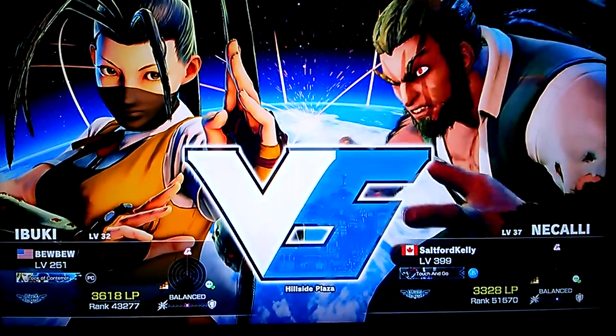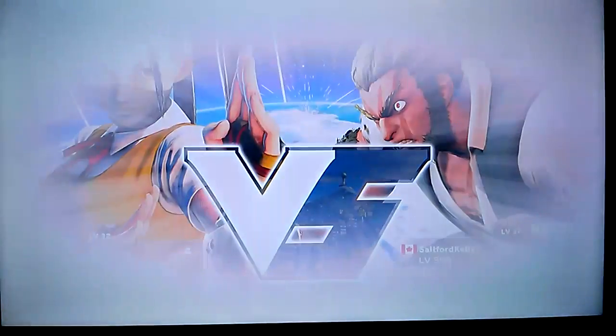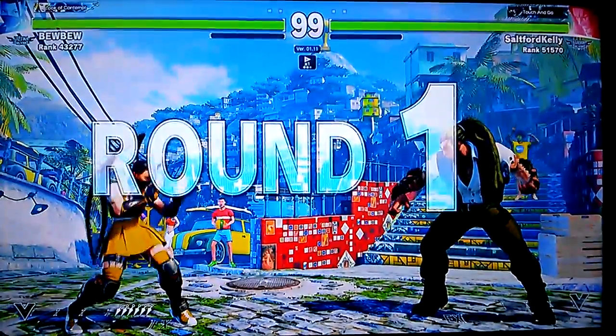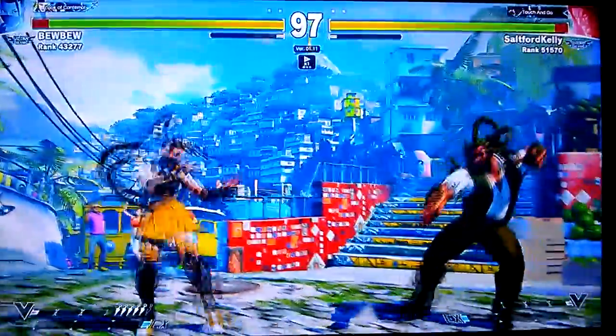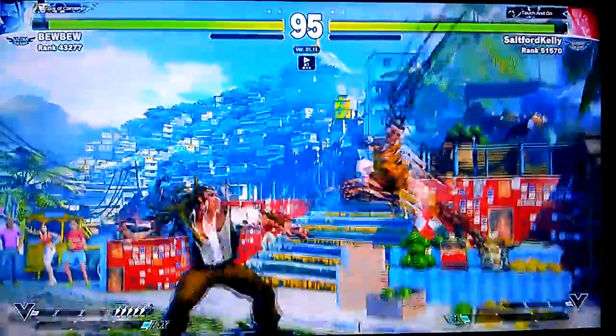Because Ibuki is so mobile, this is a game really — if Necalli cannot use his standing jab anti-air effectively, he would be in big trouble. So you have to be able to use your fast anti-air to deal with Ibuki's mobility.